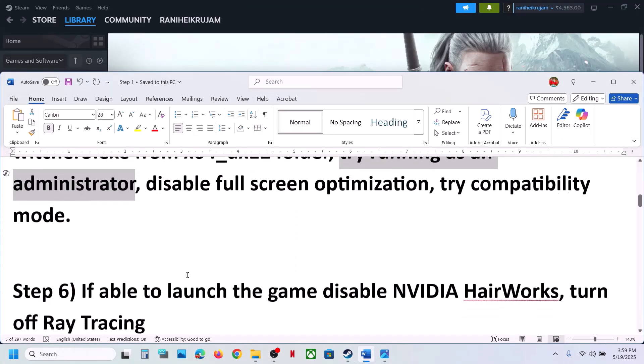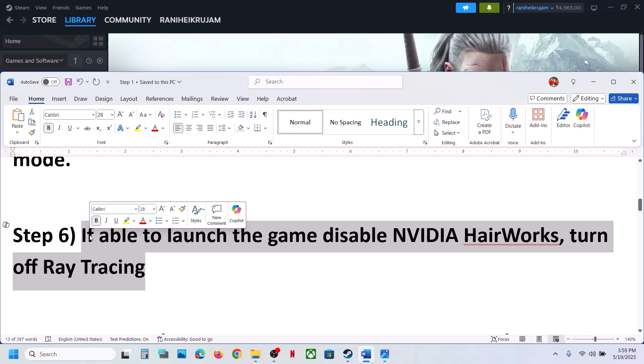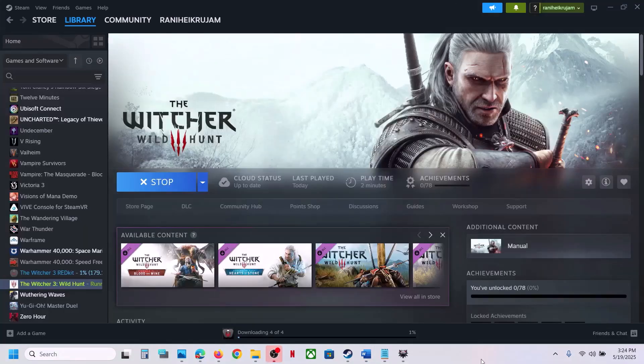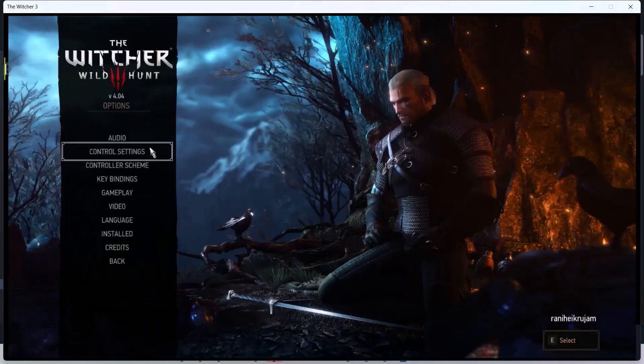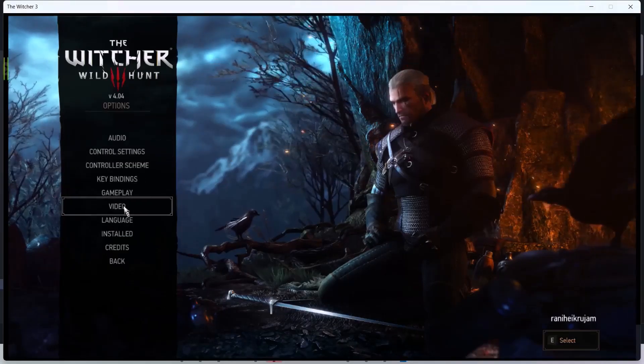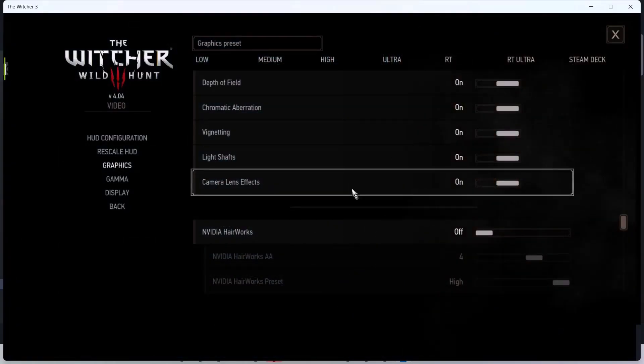The next step — if you are able to launch the game — is to disable Nvidia HairWorks and turn off ray tracing. This has also worked for many players so it might work for you. When you launch the game go to Options, then Video, then Graphics, and scroll down.